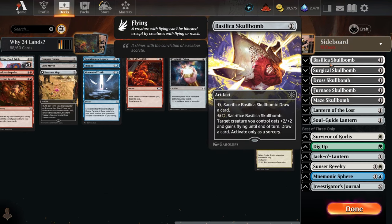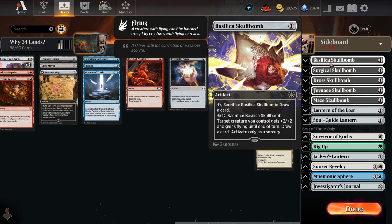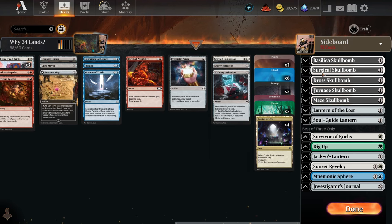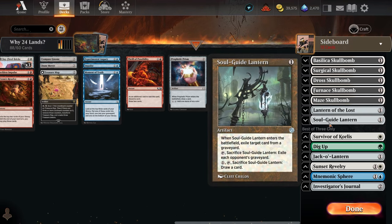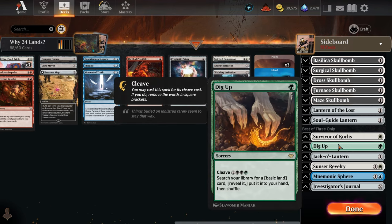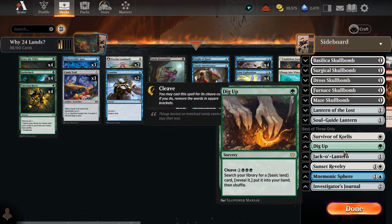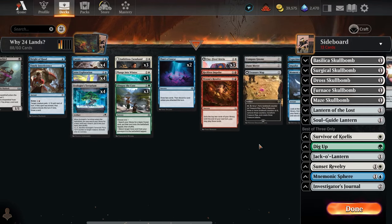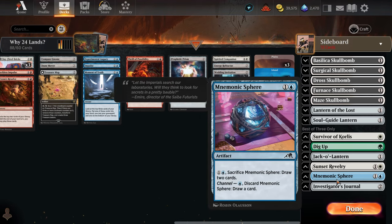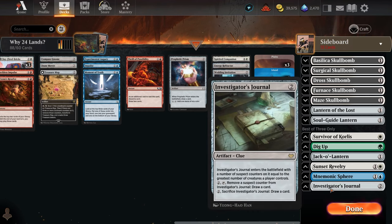For honorable mentions — these are one-mana casting cost cards that can get you a draw and get you closer to that third land, since drawing three cards gives you a good chance one is a land. However, they cost two mana to activate. Soul Lantern and Survivor of Korlis — you can exile it from your graveyard, so if a creature gets killed you can pay two mana to scry. Dig Up is another top-tier green card but I only had two copies. Jack-o'-Lantern is another two-mana option. The Sphere costs four mana to draw two cards, which is increasingly bad.